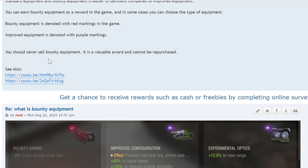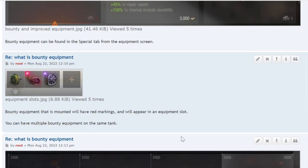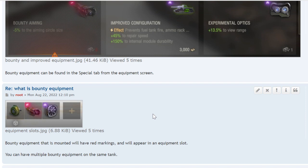You should never sell bounty equipment. It is a valuable award and cannot be repurchased. Don't sell it, and don't sell the improved equipment either — you've got to pay bonds, like 5,000 bonds, but when you sell it you only get like 50,000 to 100,000 silver. I once sold it by mistake and luckily they gave it back to me after I contacted them immediately.